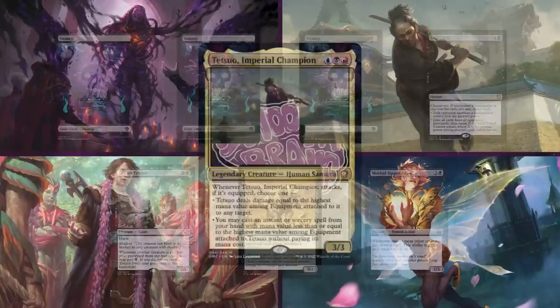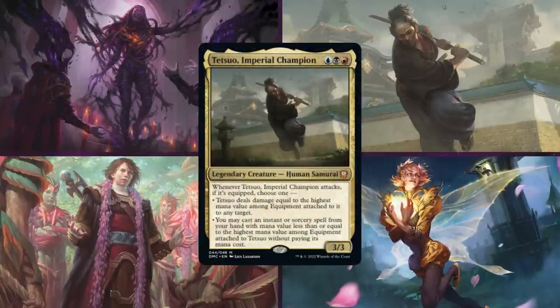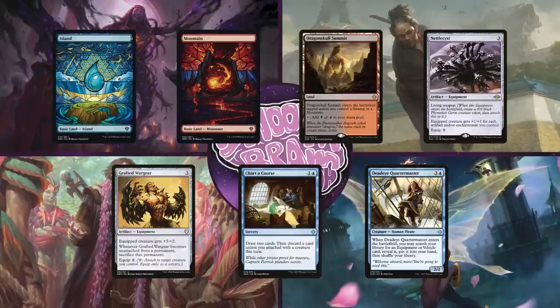Up next is Sam on Tetsuo, Imperial Champion. This Grixis deck focuses on equipping its commander so that it can get its attack trigger to either deal damage or get free instants or sorceries. Sam will keep an opening hand of Island, Mountain, Dragon Skull Summit, Nettlesis, Grafted Wargear, Charter Course, and Deadeye Quartermaster.